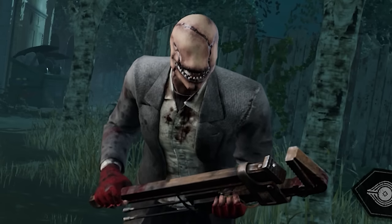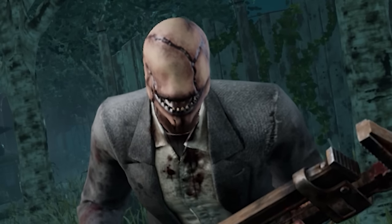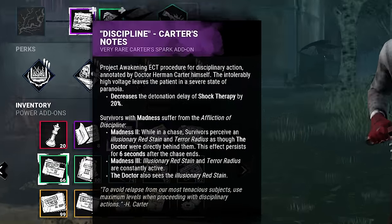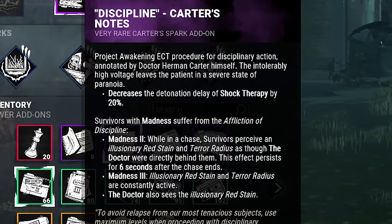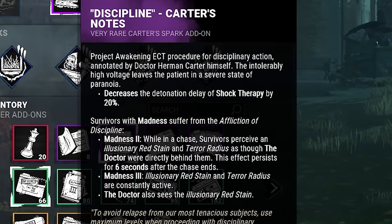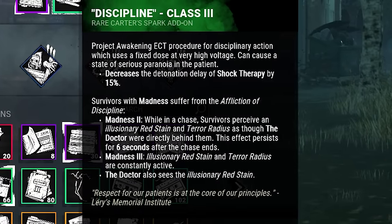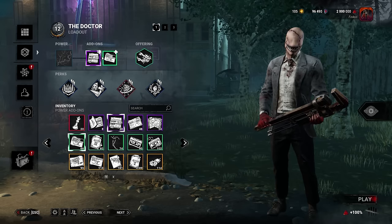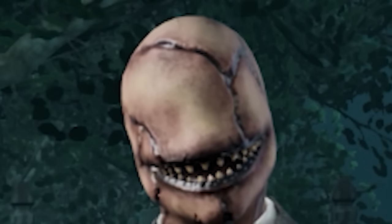If you take some add-ons, we can reduce the detonation delay even further. Taking the Discipline add-ons — both the purple and green — will allow us to decrease the detonation delay by 20% and 15% respectively. That takes the 0.8 seconds down to about 0.5, which is incredibly fast.